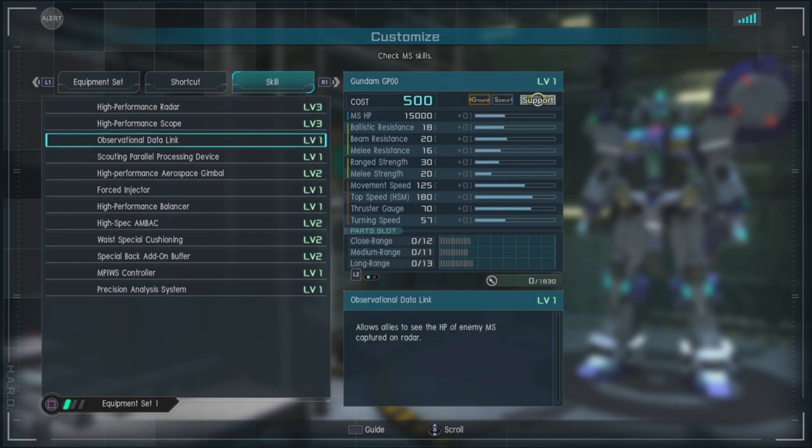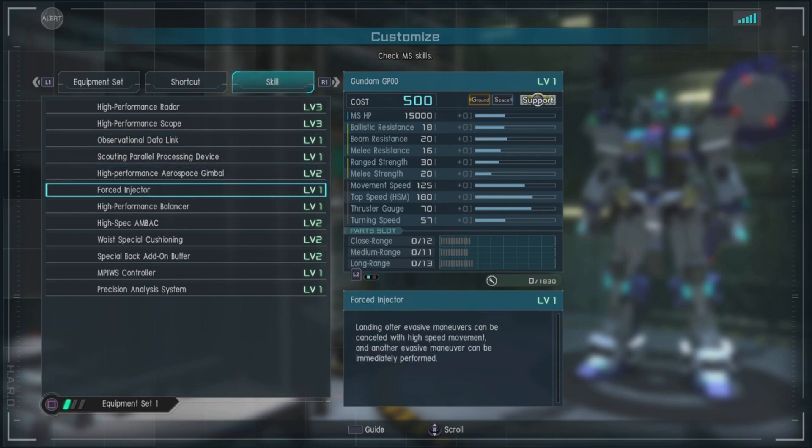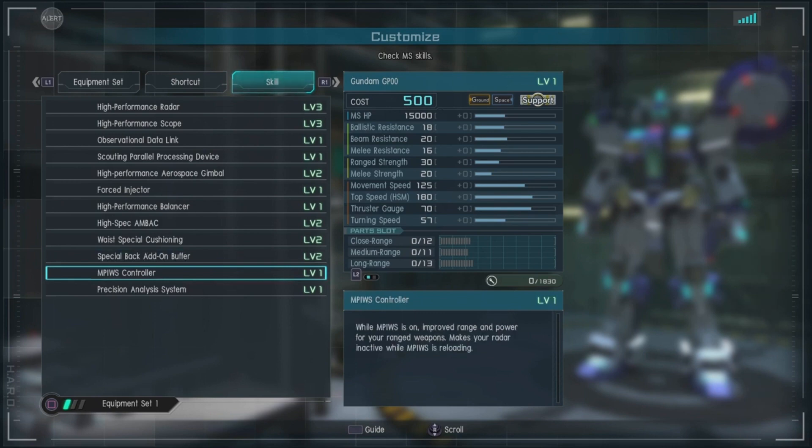Aerospace gimbal Level 2, force injectors Level 1, high-performance balancers Level 1, high-spec AMBAC Level 2, waist special cushioning Level 2, special back add-on buffer Level 2, MPI-WS controller Level 1.